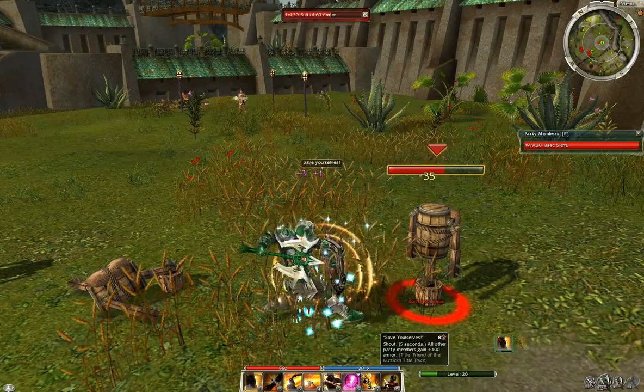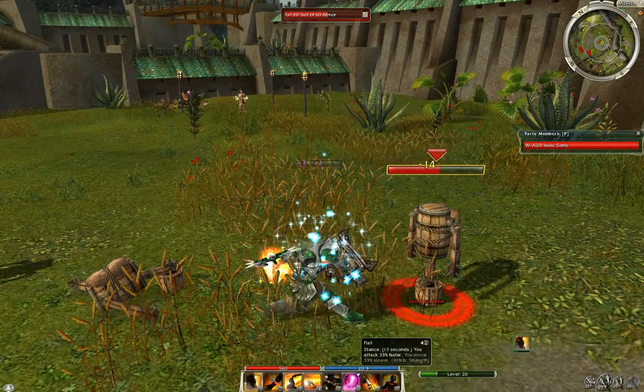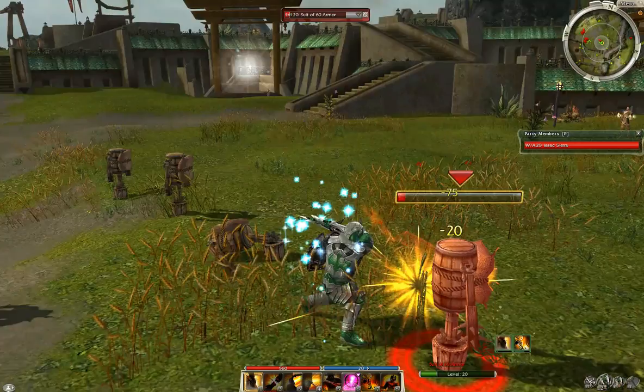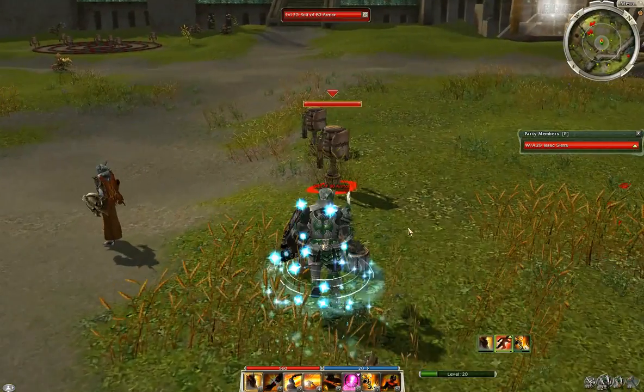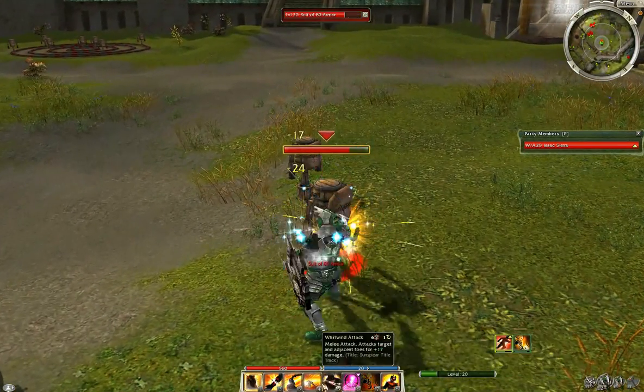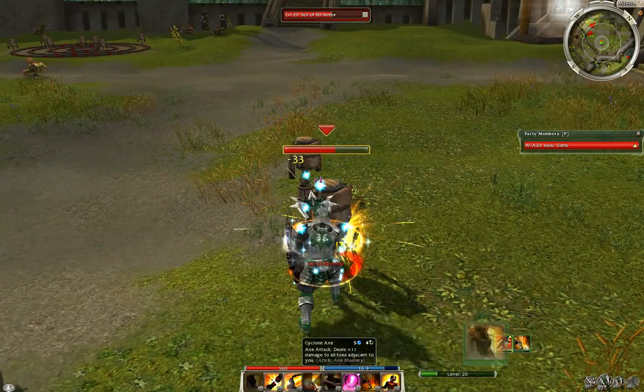You've also got Save Yourselves on the bar for extra armor for your party. You can change out the PvE skills to other things so it can be run on a hero, or you could get rid of Azur and Scan for a different PvE skill if that's what you want.